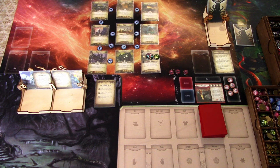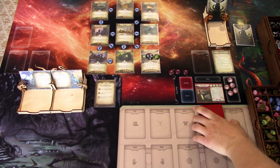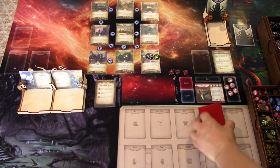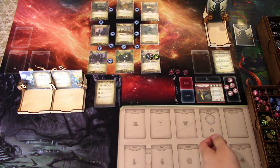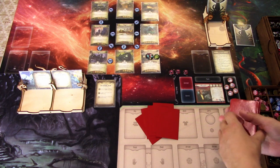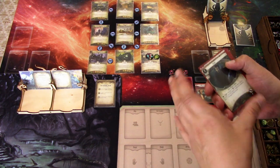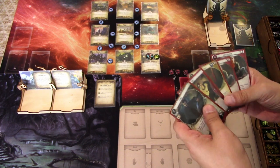We are ready to start. I have built the deck. We start at your house as usual. The Kukri is in the deck as we are playing standalone. Our opening hand is: Kukri, Not Without a Fight, Sledgehammer, Granny Orn, Granny Orn.